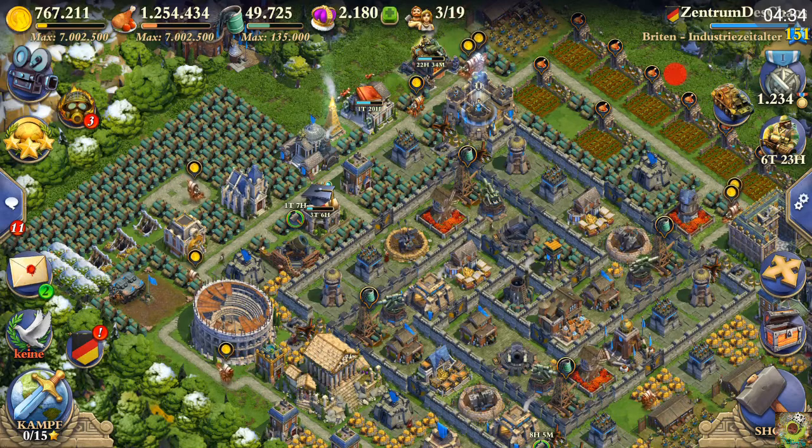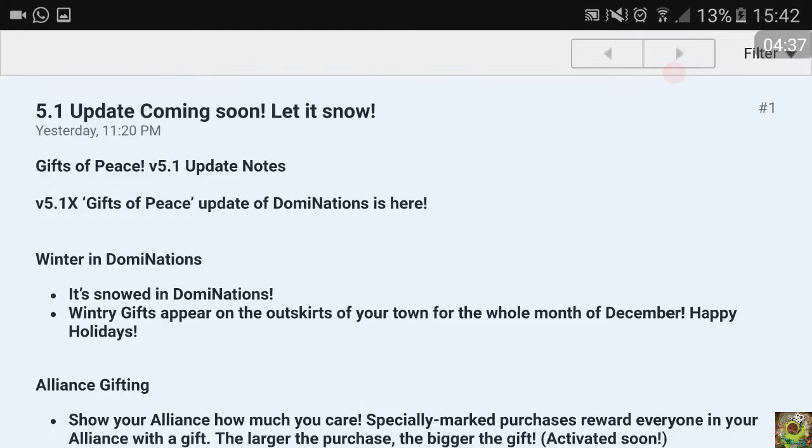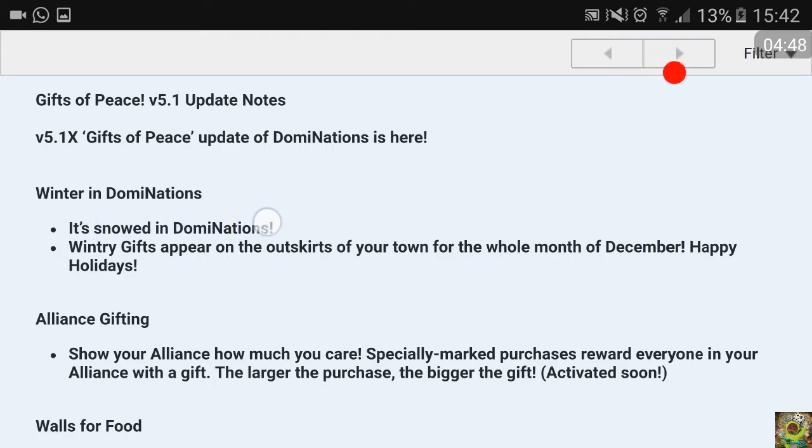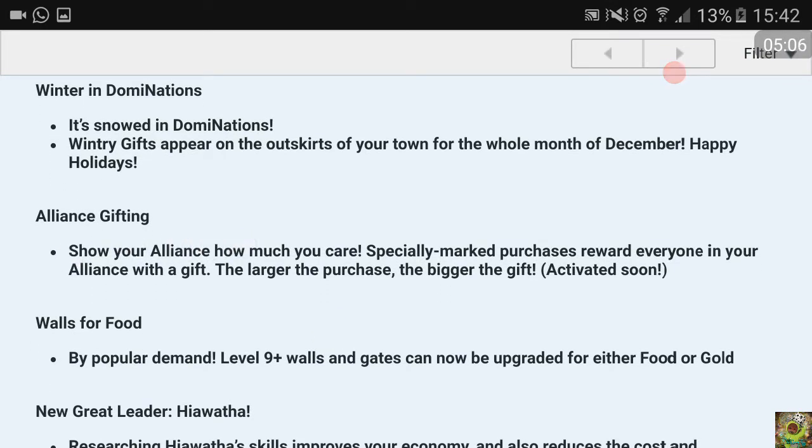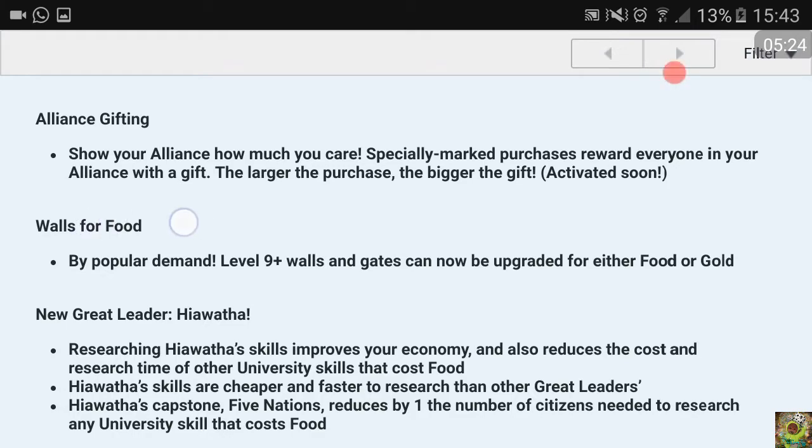Let's get to the internet page of DomiNations - here we see all patch notes for the 5.1 update. 'Let It Snow' - gifts of peace. So this means winter in DomiNations; it has snowed in the game. These are only some textures. Wintry gifts appear on the outskirts of your town for the whole month of December. There will also be some crates you can open. Alliance gifting: specially marked purchases reward everyone in your alliance with a gift - the larger the purchase, the bigger the gift.